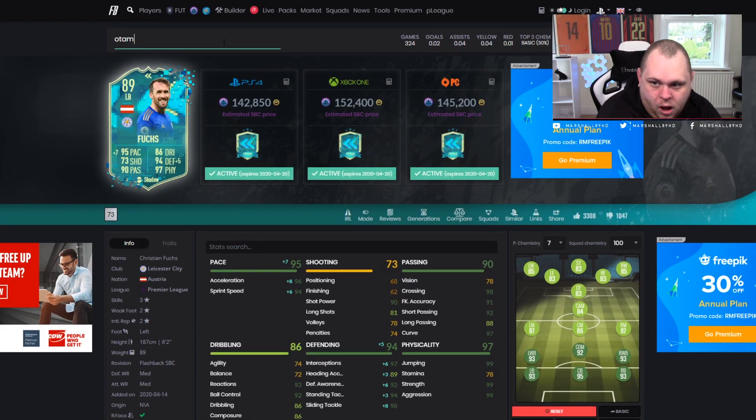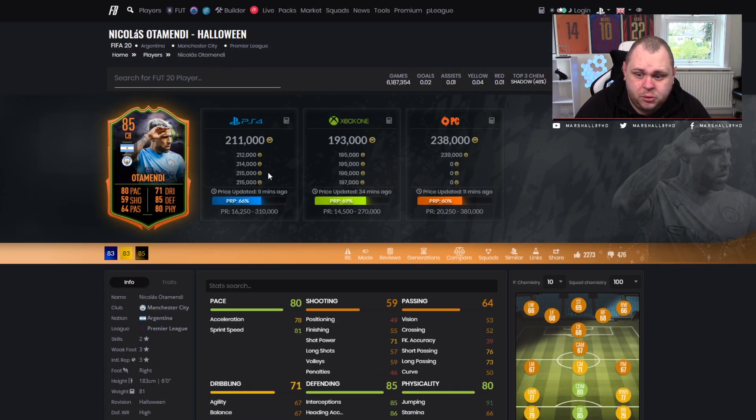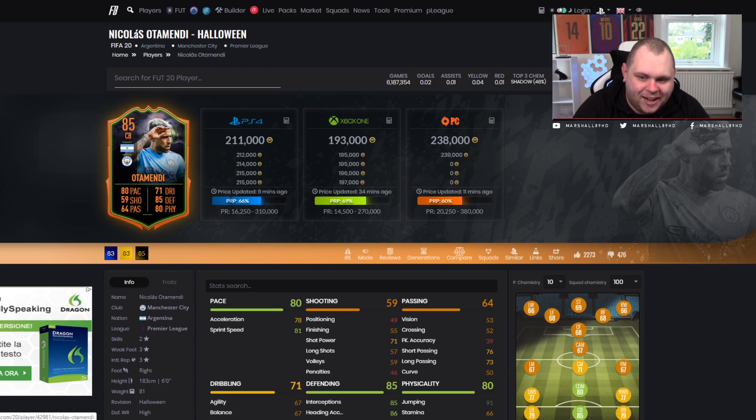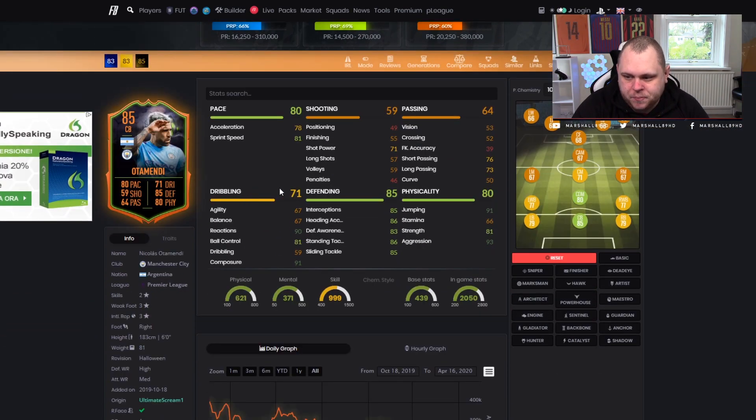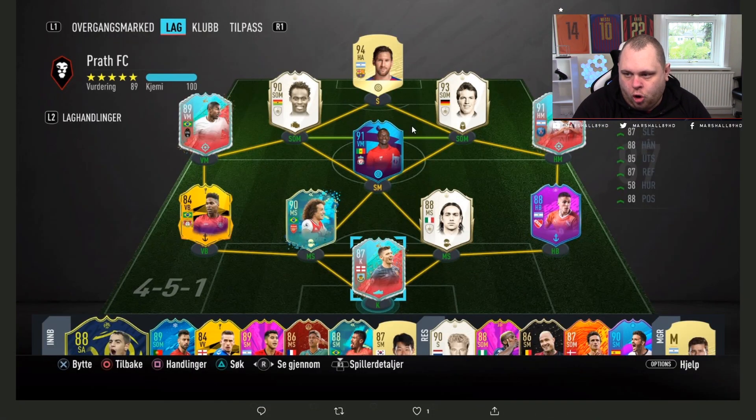You look at Otomendi right now — at 200k, it's not bad for a card of this stature. It's a Scream card early in the game, but with Shadow it takes him to a 91 centre-back. These are very important stats — maxed out in pace, still 91 jump, 81 strength, 93 aggression. He's a unique and very effective centre-back with high defensive and medium attacking work rate. A definitely usable card going forward.